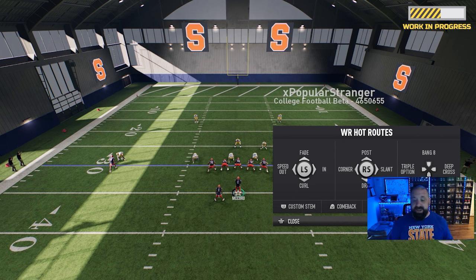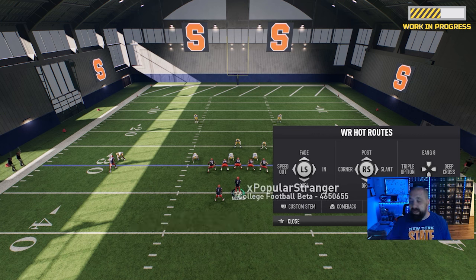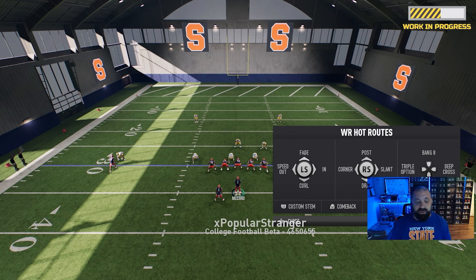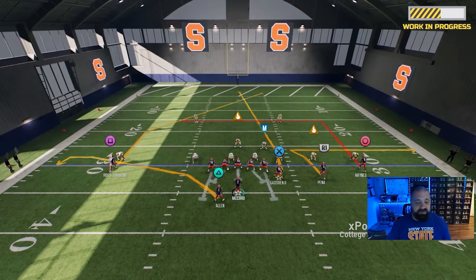If you look, you've got a speed out, a fade, a curl, post and corner routes by default — that is huge, those are the best routes in the game. You also have slants, drags, a bang eight route, a triple option route, a deep crosser, and a deep dig. The dig is really good against man coverage. We're just gonna go ahead and pick a post route by pressing up on the right analog stick.